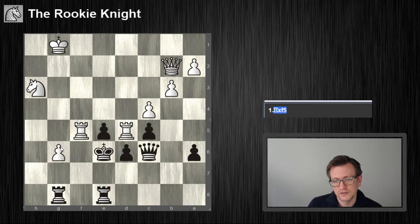So I have a check here on g6, but you can just put his rook between here. So, if black doesn't want to lose immediately due to the material disadvantage, he needs to take on f5 — there's no way around it.